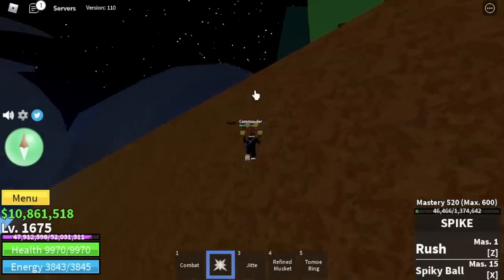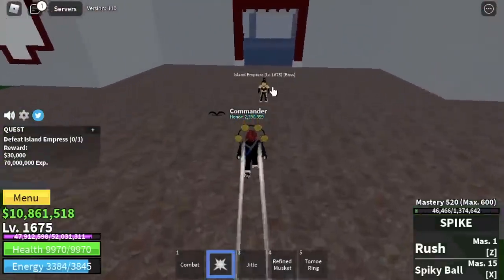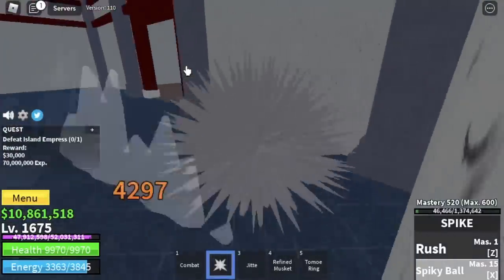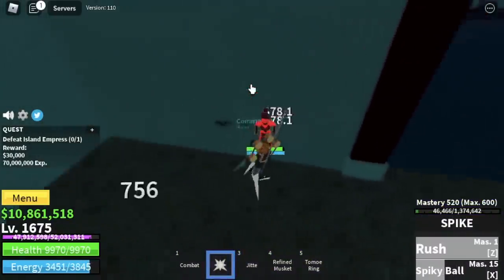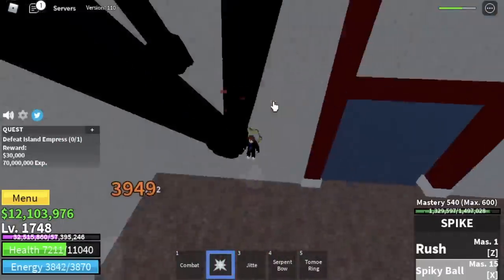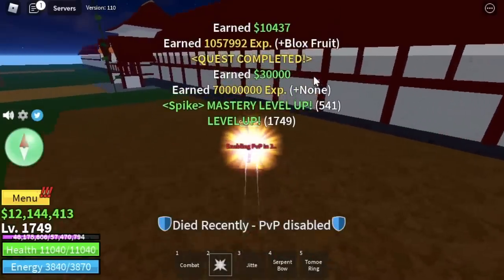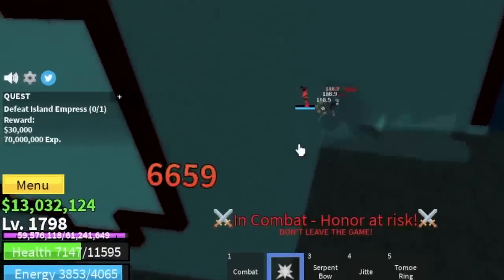Next island is the Hydra Island. We're gonna skip lots of mobs here and target the boss, the Island Empress. I decided to defeat her because she's near the Quest Giver and you can do the Wall Strat. Just lure her inside and do the Wall Strat. She can damage you, but you have Observation. You can use your X skill to damage her, not just your Z skill. The problem is there are lots of bounty hunters here — someone with a Dove Fruit attacked me, and also someone with a Light Fruit. But that's part of grinding in a public server. Our goal here: level 1,800.